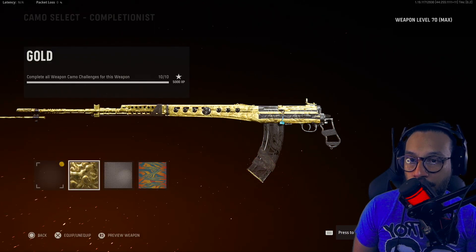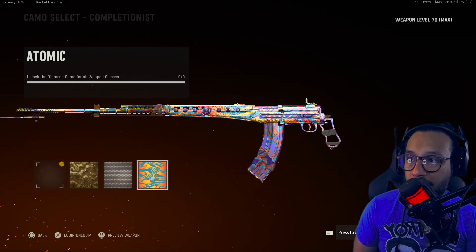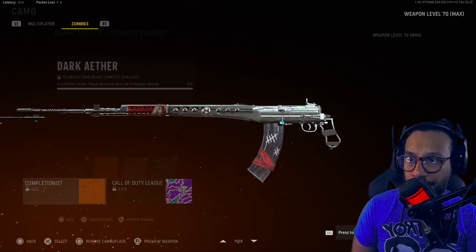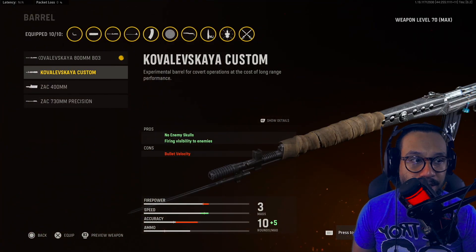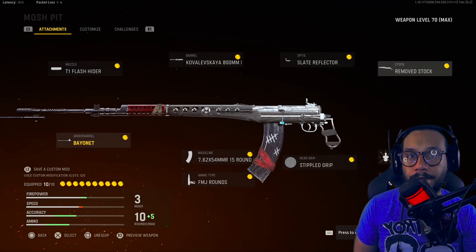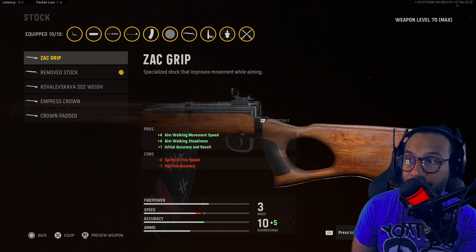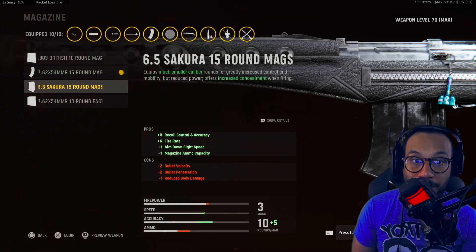There's Gold on this — that looks nice — there's Diamond, and there's Atomic. For zombies completionist camos: Golden Viper, Plague Diamond, and Dark Aether. If you were wondering about changing some of the attachments — yeah, that affects it a lot.